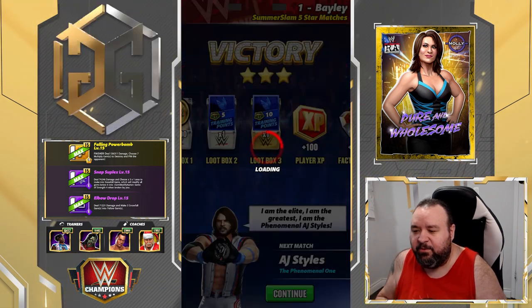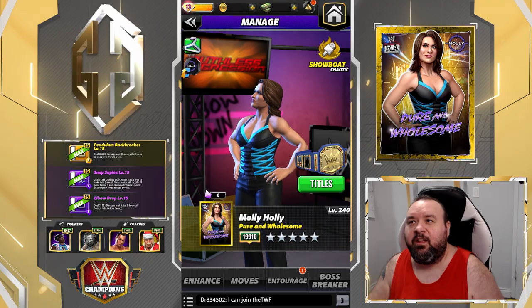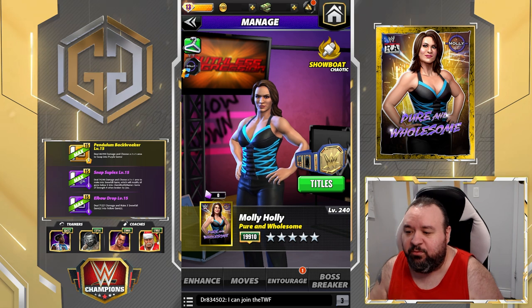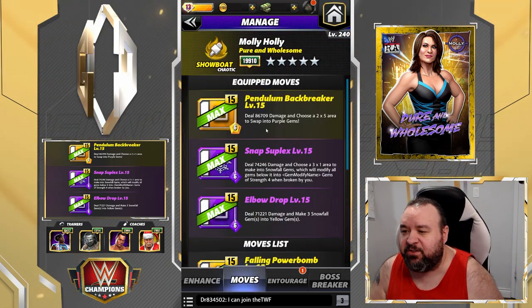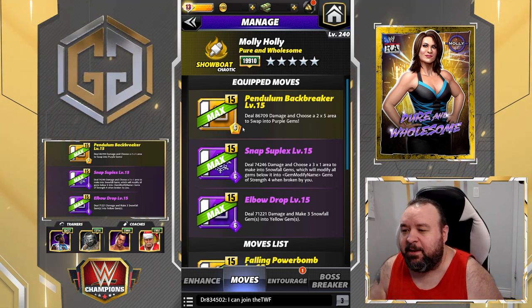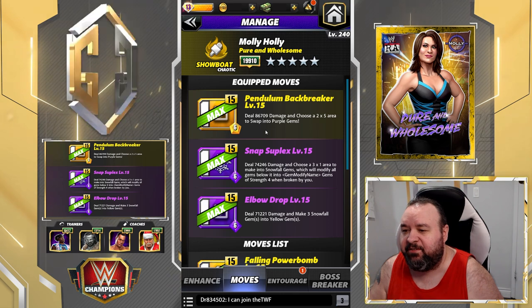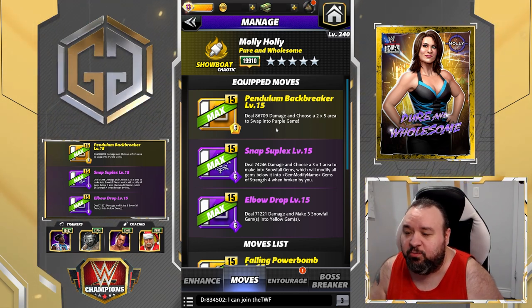We did have those two cascades that boosted our damage quite a bit. Now we're going to try a variation of this. The second move set for Molly is basically replacing the finisher with the five-star move — the Pendulum Backbreaker, a 6 MP yellow move dealing 86.7k damage. You choose a two-by-five area to swap into purple gems.